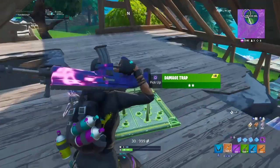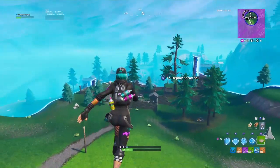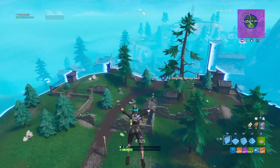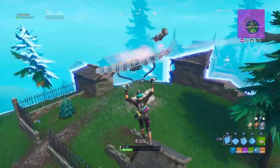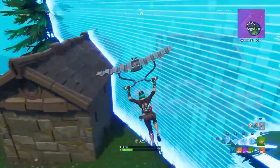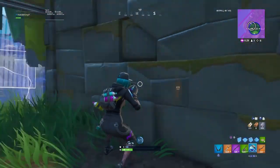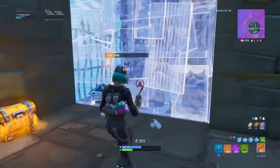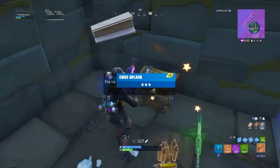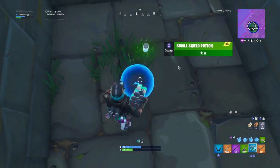Chug jug - or big shield, that's just as good. I'll drink this real quick. I accidentally dropped my SMG - I wanted to drop the traps and pick them back up so I'd have my launch pad prepared. I accidentally dropped my scar and didn't even realise. It's all good though - we didn't need that SMG, we already have a drum gun. Chug splashes and minis - it's looking good now.